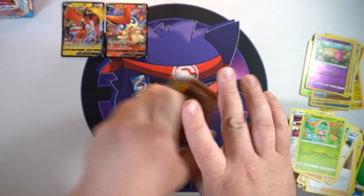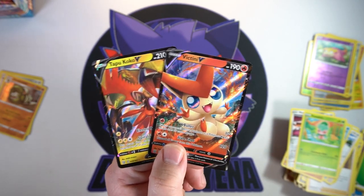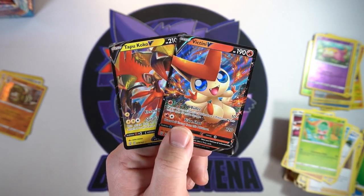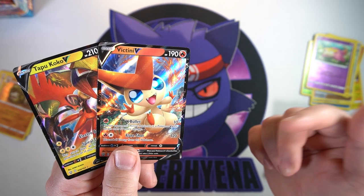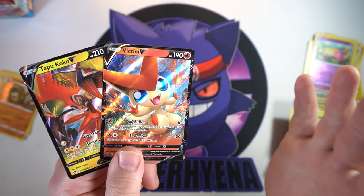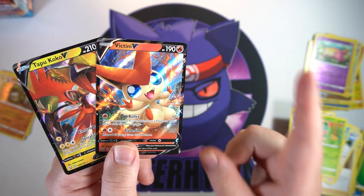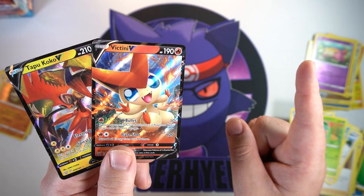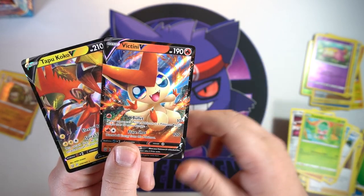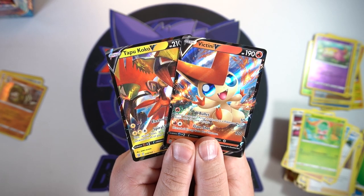Nothing crazy whatsoever — four hollows: Crobat, Emboar, Aegislash, and Sandaconda. Nothing nobody hasn't seen before. Our two major hits were Tapu Koko V and Victini V — not bad, they are V hits. If this was a normal box opening I'd be happy with just those two, but this is only video one and we still have 24 packs across two more videos. Hopefully they'll be stacked with pulls! If you enjoyed this video hit that like button, subscribe if you're new, and hit the bell for notifications. Thank you so much for the love and support — I'll talk to you all later!